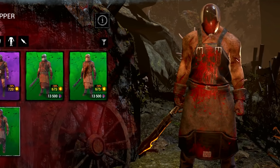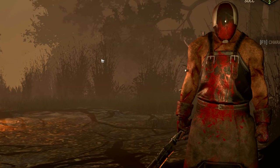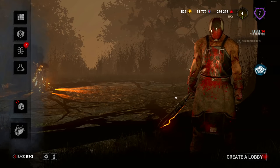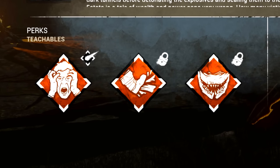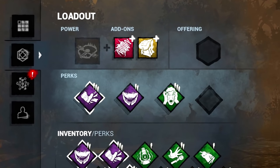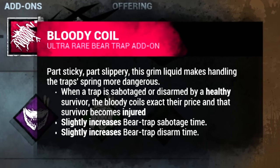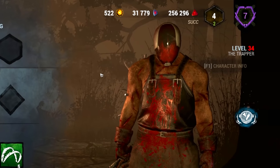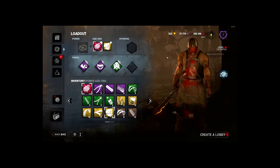Welcome back everyone to another video of the toxic series. Today I have the motivation to start the killer side of things, and as you're all probably aware, Trapper is gonna be first on our list. I'm not used to playing Trapper, so this will probably cause your eyes to bleed. We're going in with three teachable perks and his most powerful add-ons: Bloody Coil and Trapper Bag. Bloody Coil injures any healthy survivor that disarms a trap, and Trapper Bag lets me carry two additional traps.